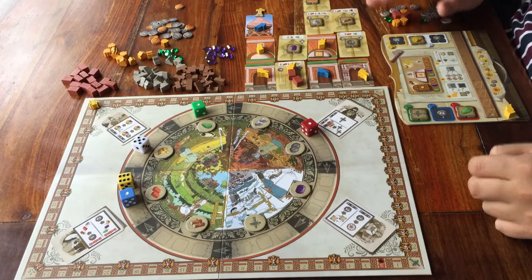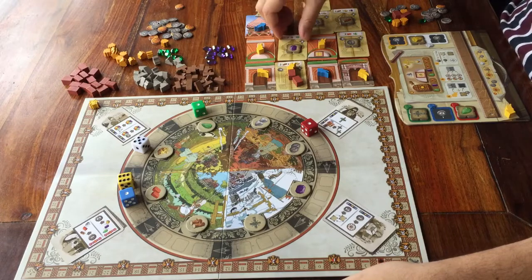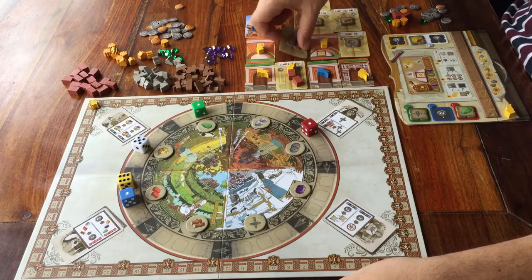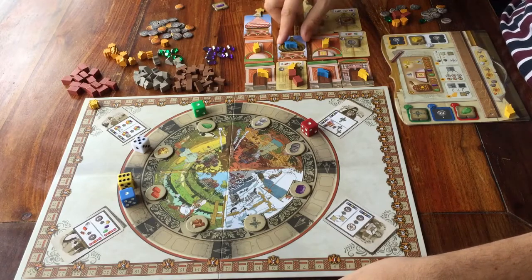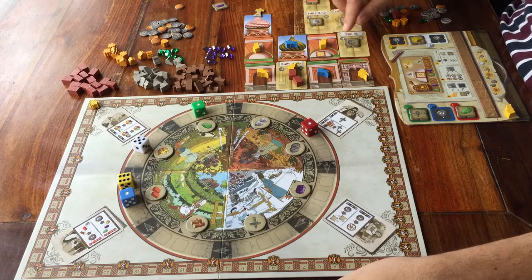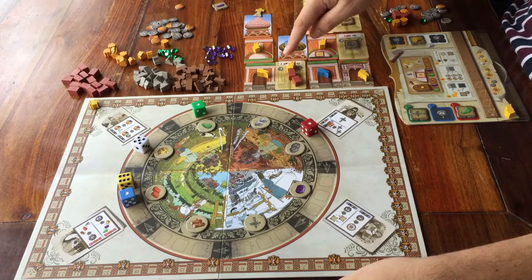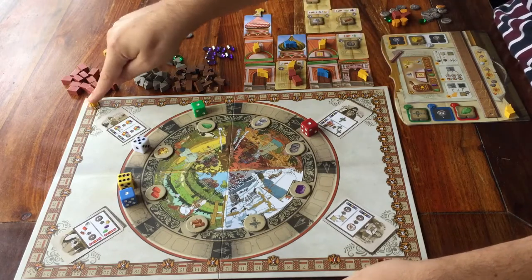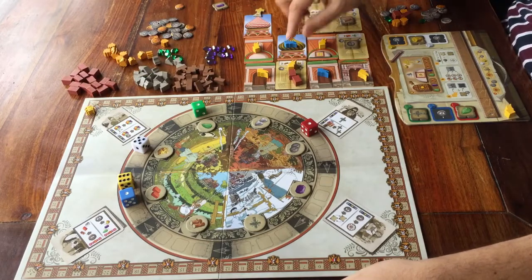One last detail: what happens when you finish building a section but the section below it isn't finished yet? If the unfinished section is yours, nothing happens. If the unfinished section belongs to another player, that person gets one regular minus point for each finished section above it. So try to finish the sections that you've claimed on time.